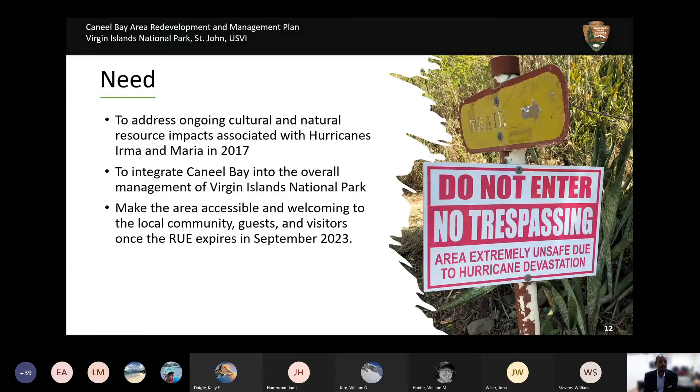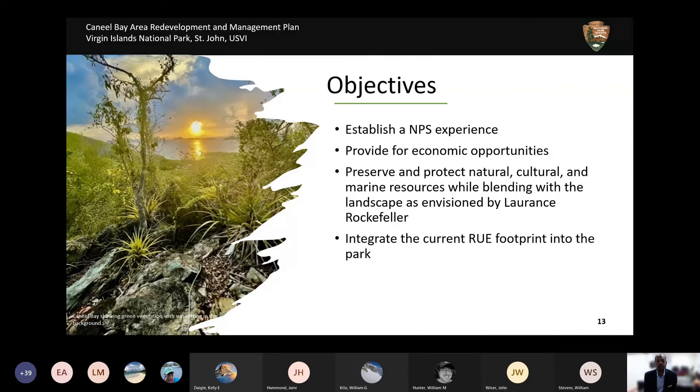Currently, we have a need to address impacts from the hurricanes on the site's natural and cultural resources. We need to integrate Caneel Bay within the overall management of the park, and as September 2023 approaches, we must ensure accessibility and a welcoming space for locals and visitors. Our objectives are to establish a National Park Service experience, provide economic opportunities, and preserve and protect the natural cultural resources, marine life, while keeping a light footprint on the land.